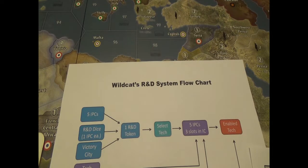An R&D token allows you to select a technology. So how do you get an R&D token? There are three ways: either by buying it straight out for five IPCs, or you can spend one IPC per research die — up to three dice — and you get a breakthrough on a roll of one. Roll a one, you get a breakthrough, you get an R&D token.